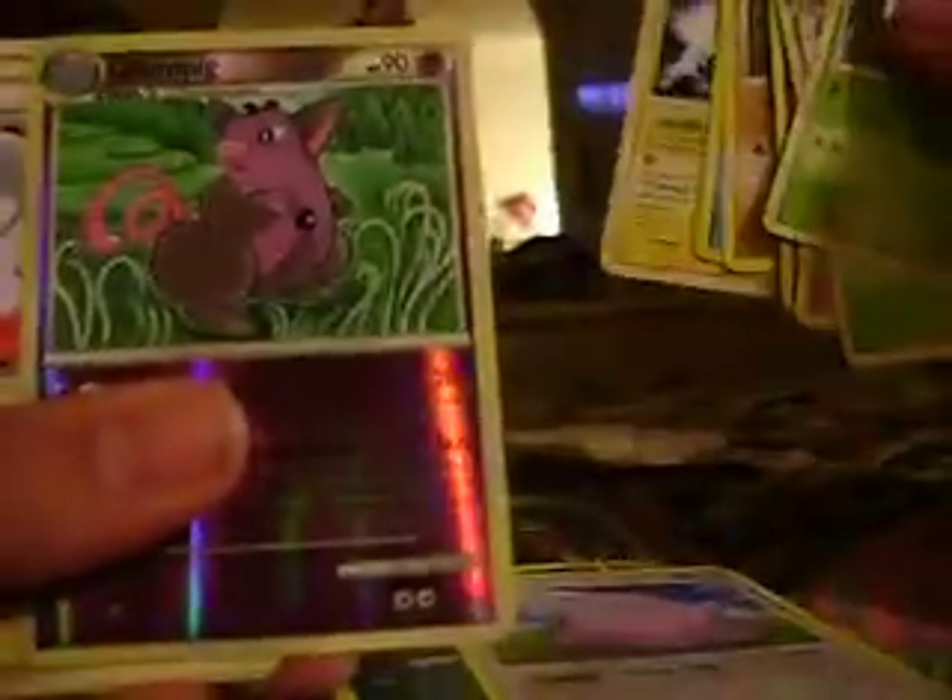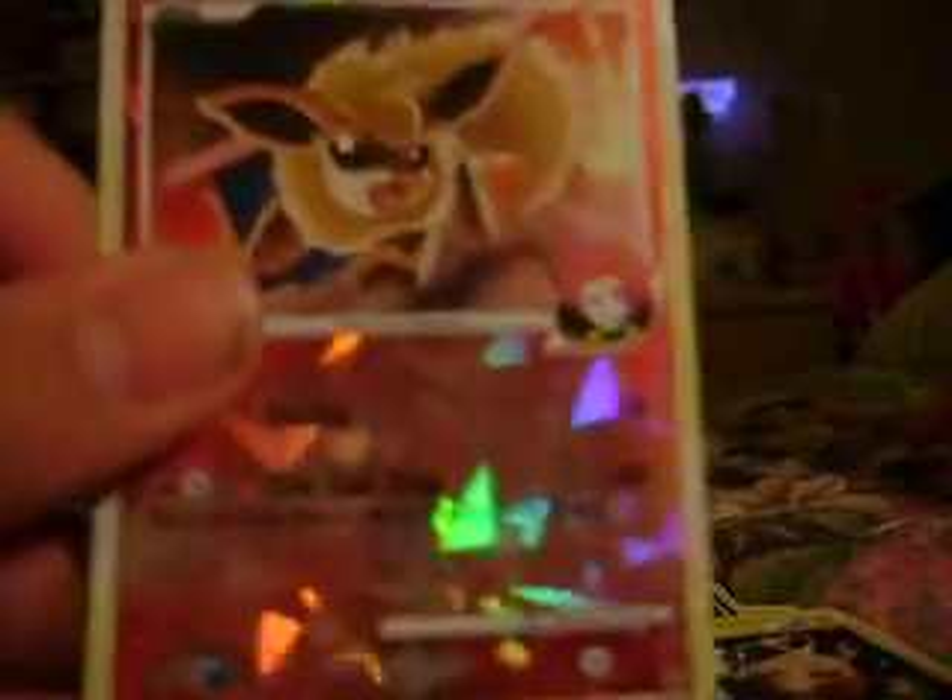Overall, I got the Torterra Special Holo, the Horsea Reverse and the Rare Ditto, the Reverse Grumpig and the Elekid, and lastly the Flareon Special Holo promo. Thanks for watching YouTube. I'd like it if you guys please subscribe, give me a thumbs up, and comment. Thanks for watching and goodbye YouTube.